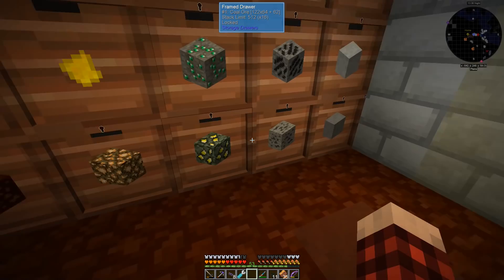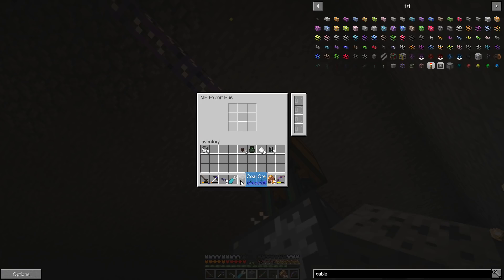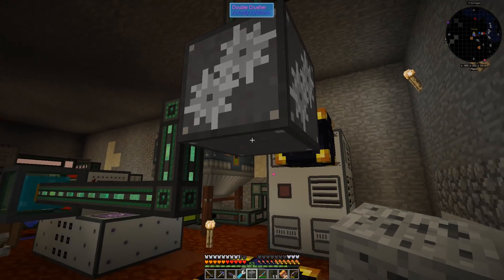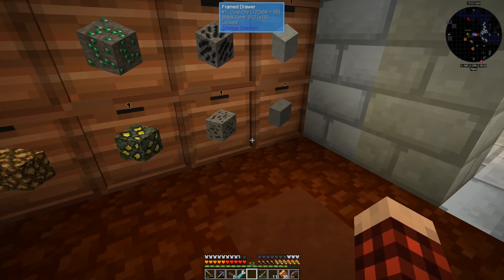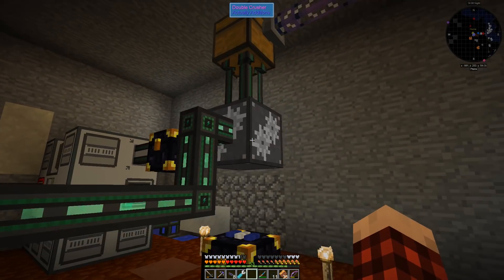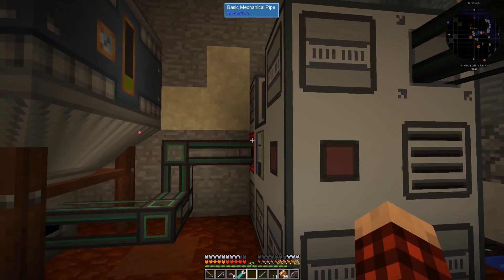All we need to do to make this whole deal work is get ourselves one piece of coal ore. We're gonna go up here and put it in the filter, and then this guy should be dumping out coal ore left and right — slowly, but that's okay, it doesn't need to be fast. Essentially we're taking coal ore out of our system and slowly exporting it from the storage system into this chest.